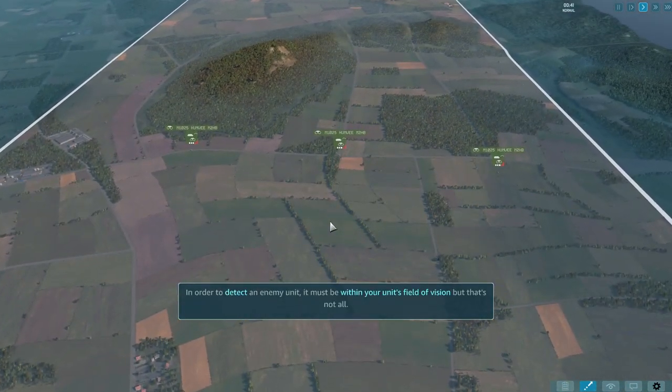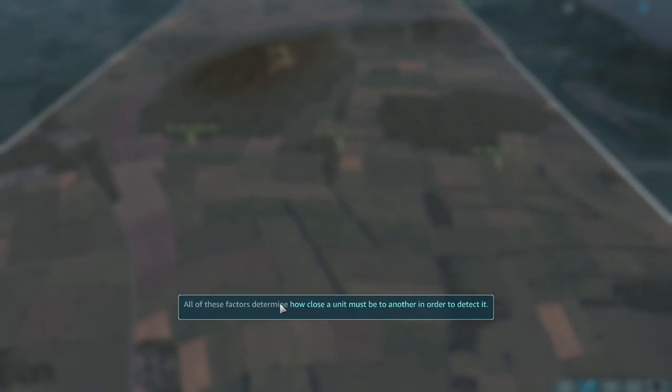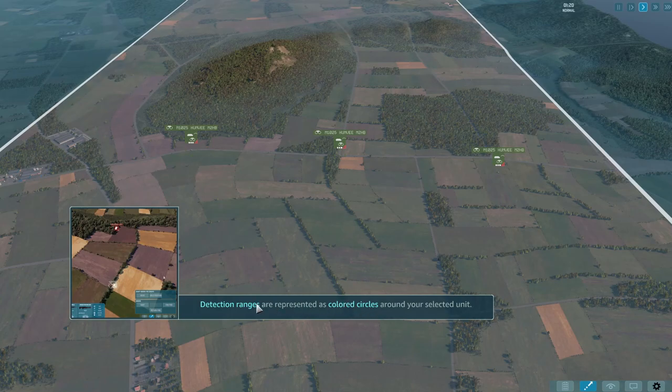In order to detect an enemy unit it must be within your unit's field of vision, but that's not all — detection also depends on the enemy's ability to hide and the stealth bonus granted by the terrain. It's easier to detect an enemy standing in an open field than one hidden in a forest. Likewise, it's easier to detect a tank than a small infantry section. The detection display tool shows detection ranges as colored circles around your selected unit.